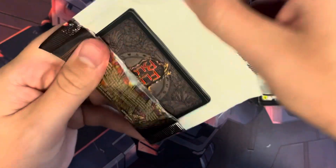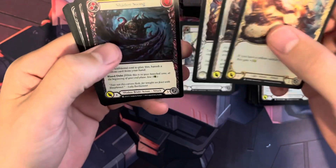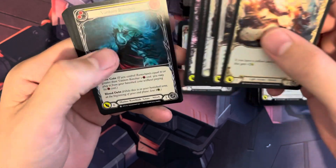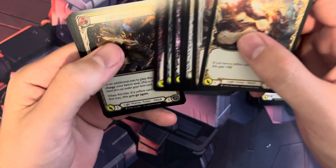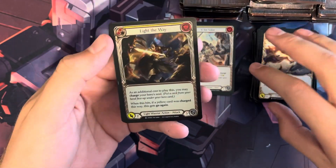If you're new to Flesh and Blood: C is for common, R is for rare, M is for Majestic, L is for Legendary, and F is for Fabled. If we pull any Legendary or Fabled cards, I will definitely let you know.